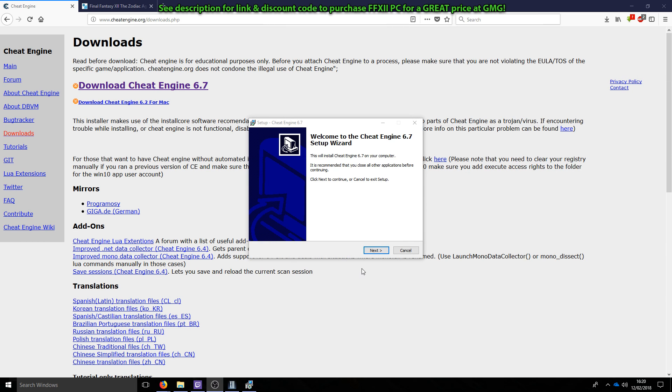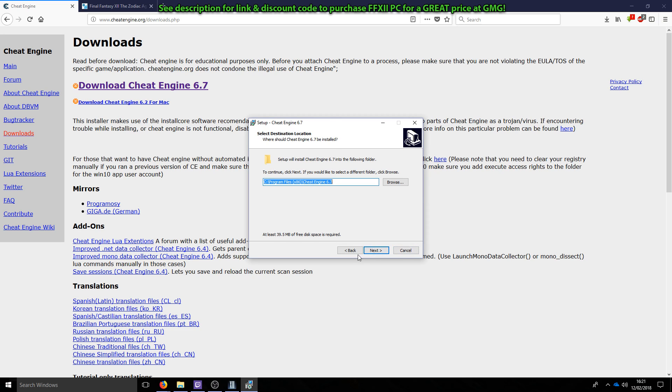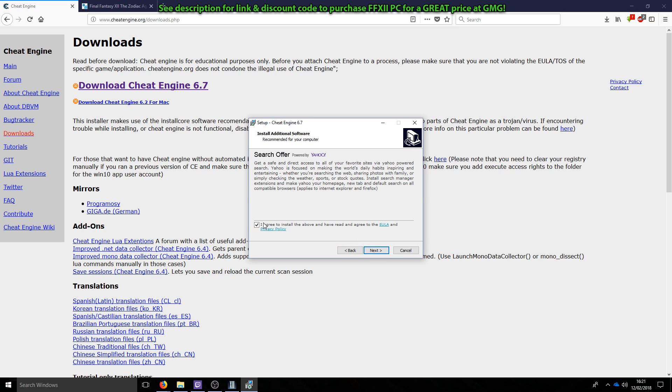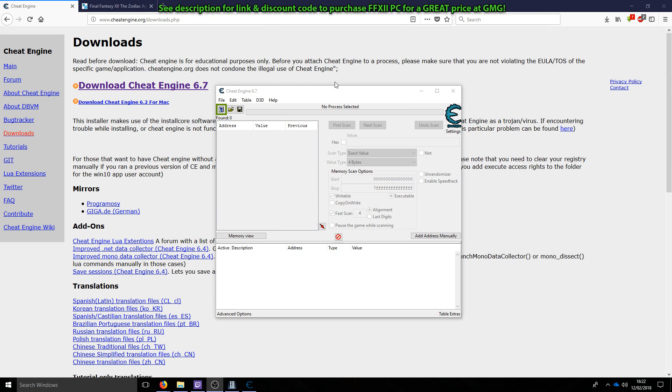One thing I'd like to note while installing Cheat Engine: you do get the option to install some bloatware, which you're probably not going to want to do. Go ahead and untick that checkbox — I recommend you do the same. Other than that, it's very easy to install. So Cheat Engine 6.7 is open, and I know it's going to look complicated, but just do what I do and it's really quite simple.